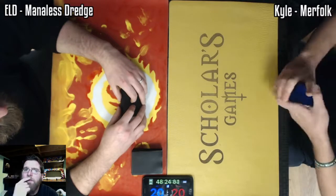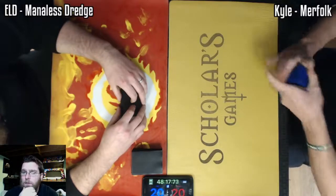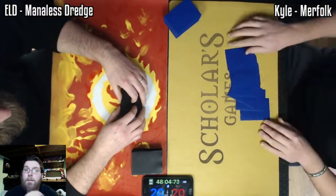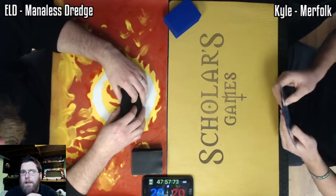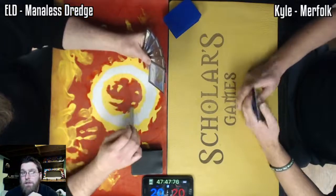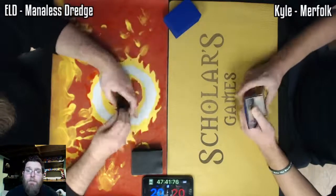So here we've got Merfolk from Kyle. Of course, no islands on my side, no lands for that matter. So we're not going to see any island walk. We're a couple minutes in and we're getting some starting hands now. Maniless Dredge very rarely mulligans. If you've never played against it before, what you're basically going to be looking for is a discarded Dredger at the end of your draw step. You want to be on the draw, discard a Dredger, and then you're either going to be cycling Street Wraith to set up a very explosive turn two, or you're going to use your natural draw step to Dredge and hopefully hit more Dredgers and start to just chain into more and more cards going into the graveyard.